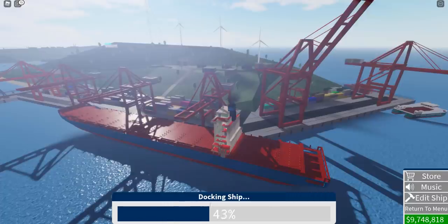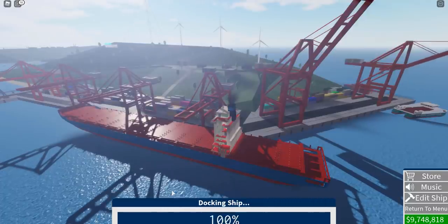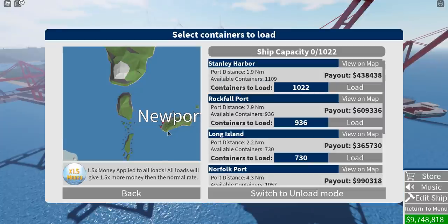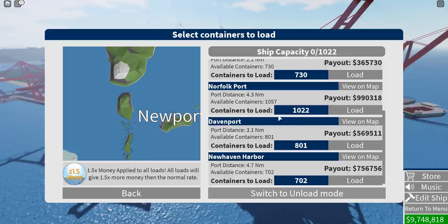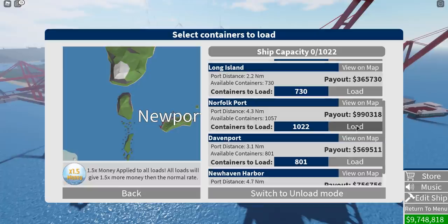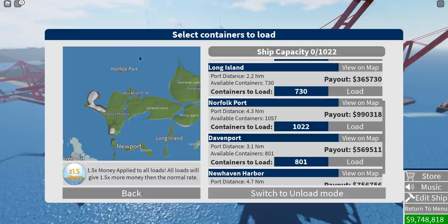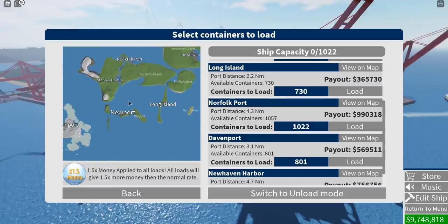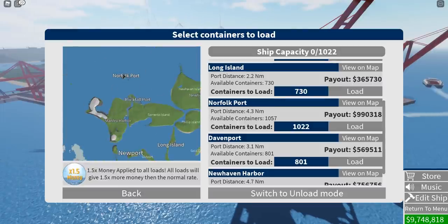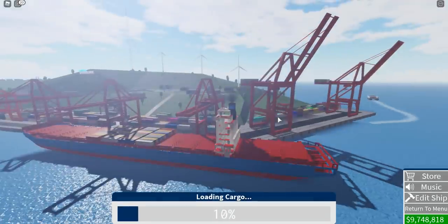We're docking the ship, and once this is loaded, we have our options to load cargo onto the ship. We're going to click manage cargo and we're looking for the most expensive payout. It looks like this one here for the Norfolk port - that's just up here, kind of all the way around the map. We are here at Newport and Norfolk is up here, so we're going to go ahead and load up all this cargo.